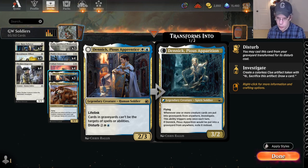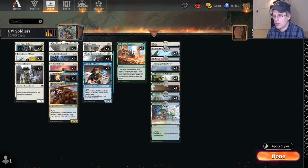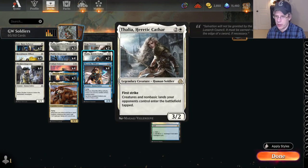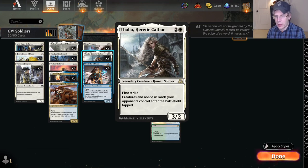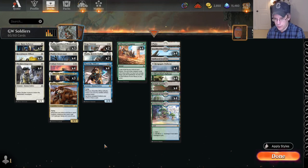And somewhat, not quite as strongly, Thalia also makes it so that the very good Grease Fang turn of Grease Fang — get back Parhelion number two, crew it and attack you — doesn't work, because Grease Fang comes into play tapped, so it gets back the Parhelion and it just goes back into their hand and they can't attack with it. So if they don't have anything else going on, Thalia also breaks that up.